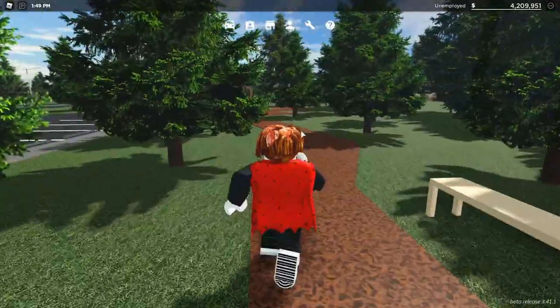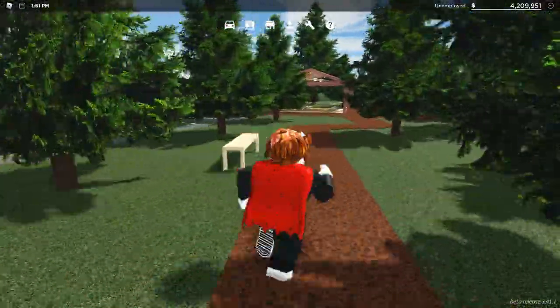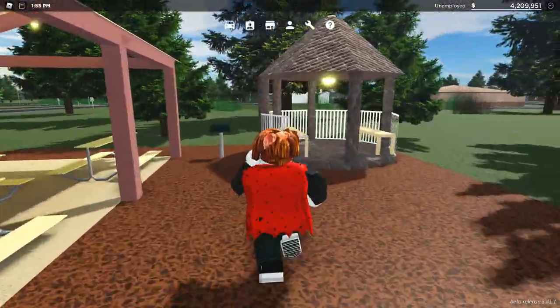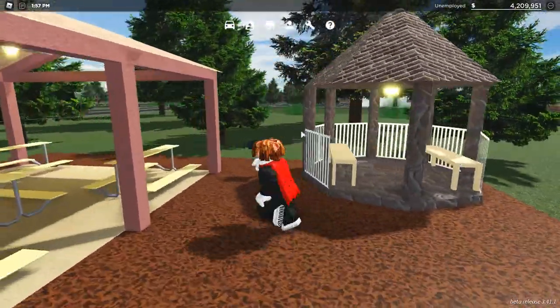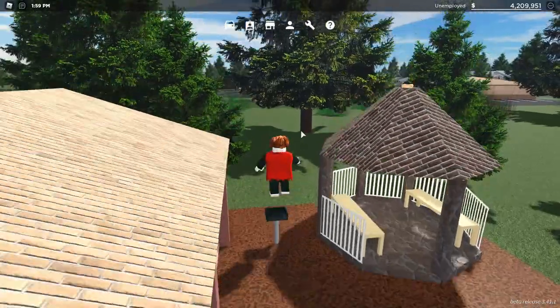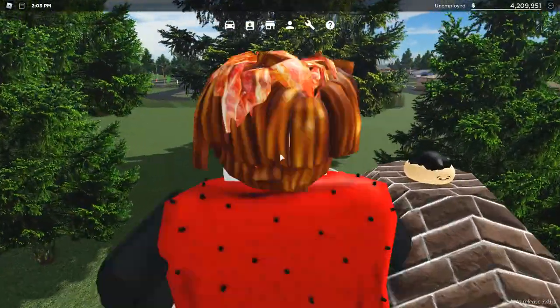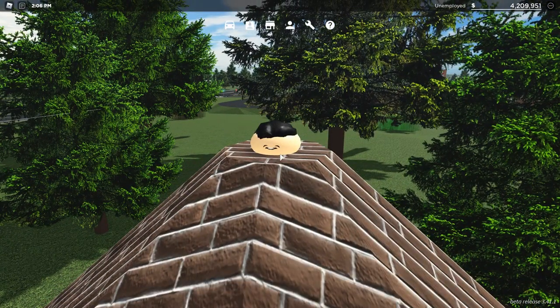Once you're at the park, walk over to where I'm going and jump on the roof of this little thing right here. And on the top, there's actually the head of a Greenville developer.